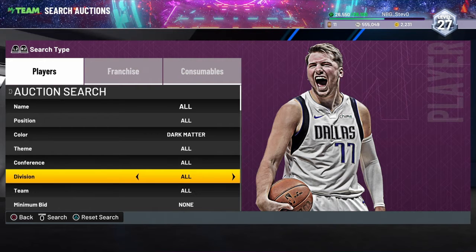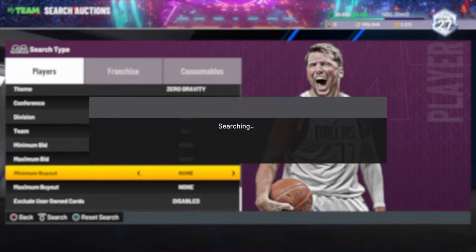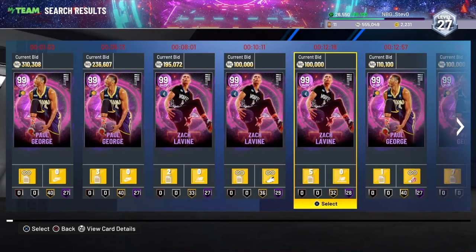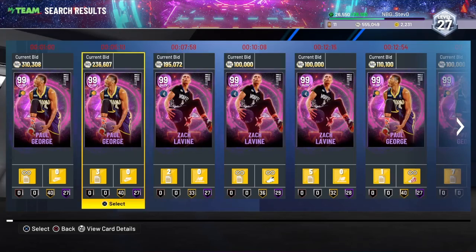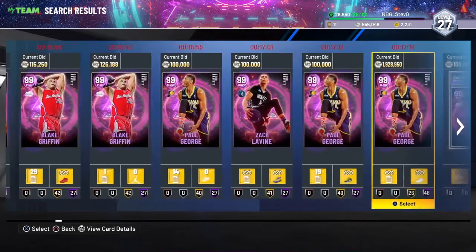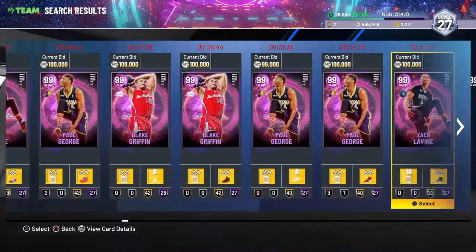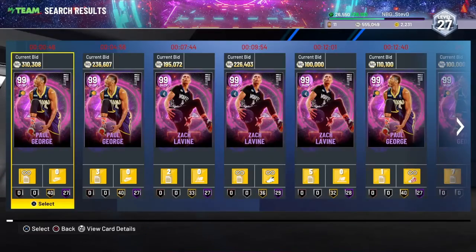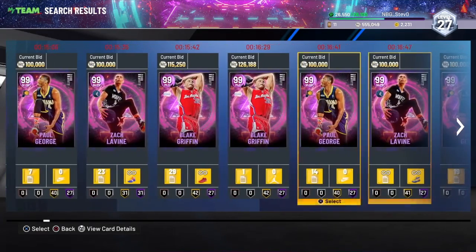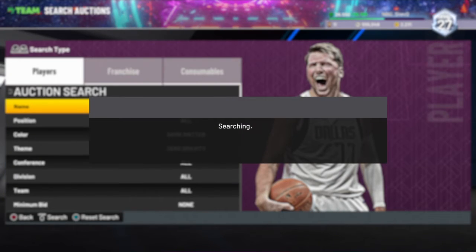This filter right here is going to be a Dark Matter Theme Zero Gravity, Minimum Buyout at 500. You can catch a Paul George, Zach LaVine, or Blake Griffin on this filter. Now this one might take a little bit longer than usual since these packs aren't on the market anymore — they still sell for a lot. Since they're not on the market, this filter is not going to be too competitive. Just put Minimum Buyout at 500 and keep on refreshing.